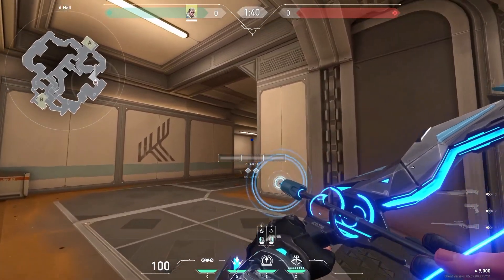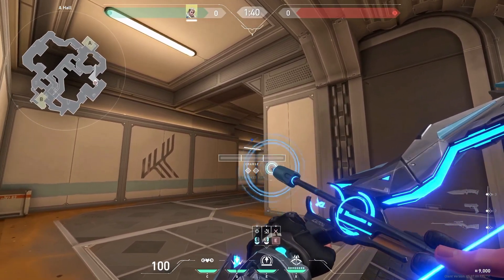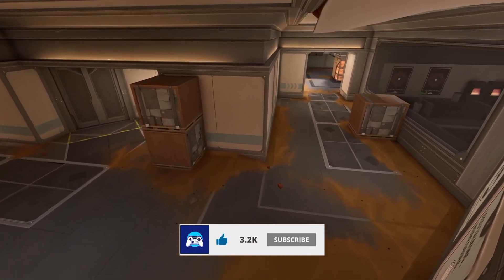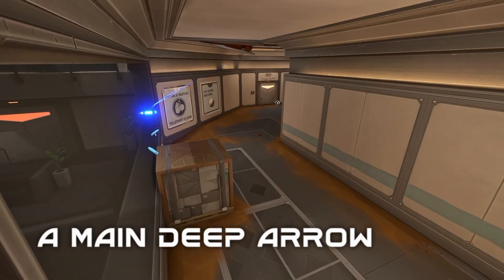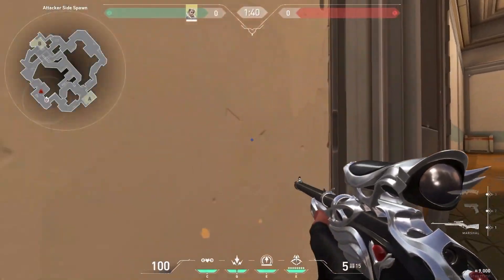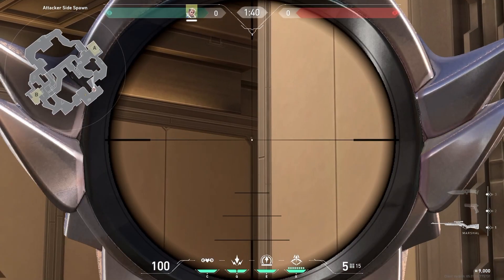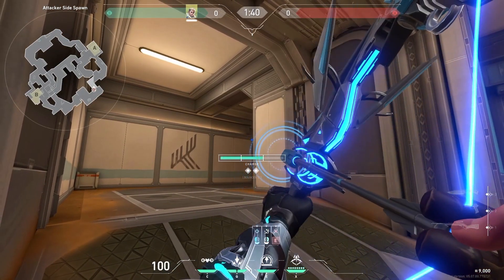Stand around here and move to the left until you see this lamp, aim above it and do full charge with two bounces. Then run to this wall, move to the left until you can aim to this spot and do full charge with two bounces.